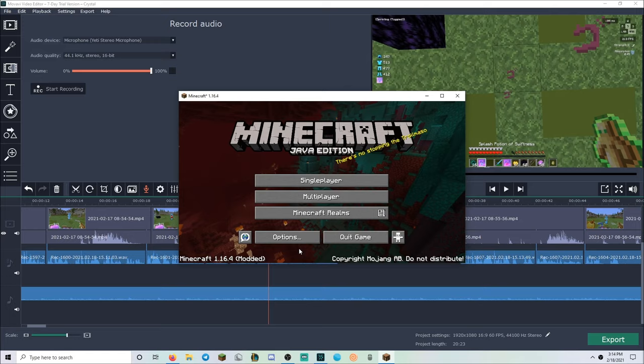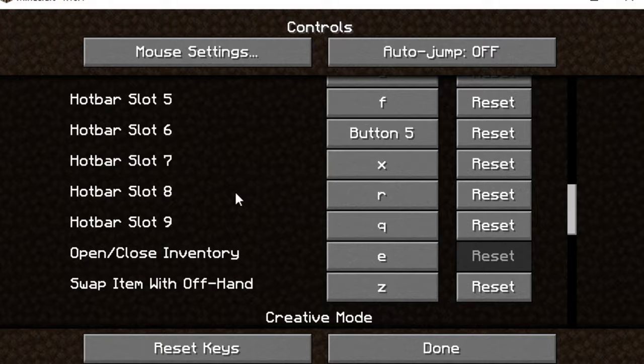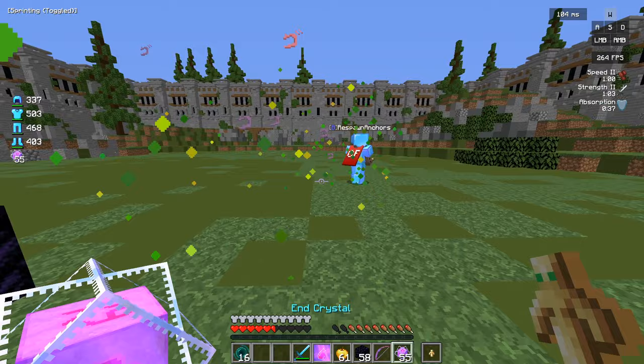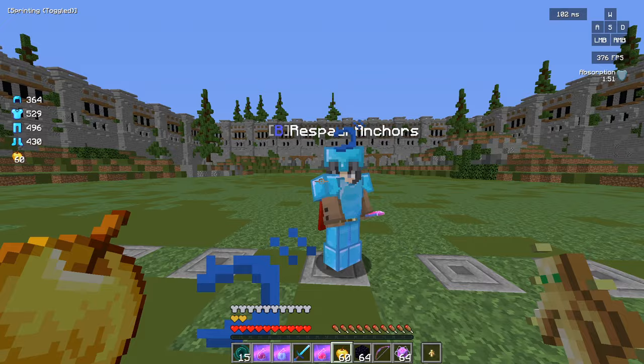Now to perform a hit crystal, you're going to need to custom keybind two of your hotbar slots for an obsidian and a crystal. I have my obsidian and crystal in slots 7 and 9, so I custom keybinded X and Q. But you can use anything you're comfortable with really. Some people use E, N, R; some people use 4 and 5. It's up to you. You can technically still use the scroll wheel if they're next to each other, but it is so much easier to just have hotkeys rather than scrolling.